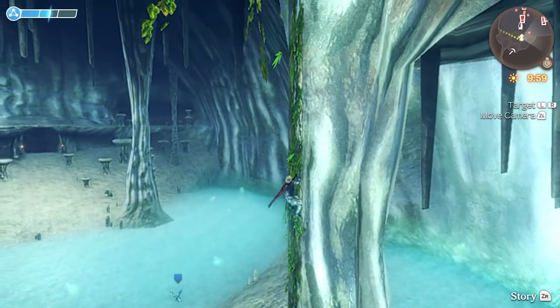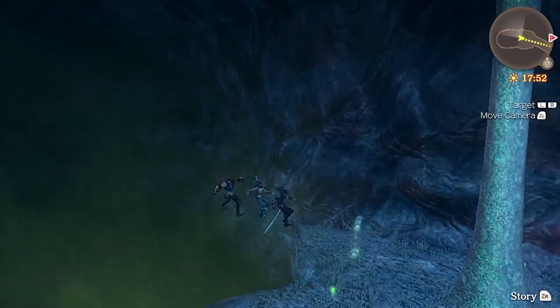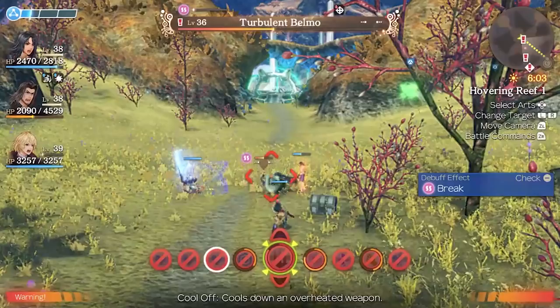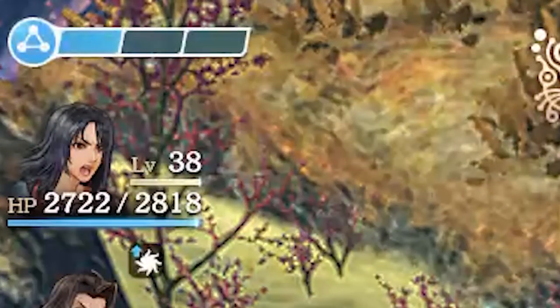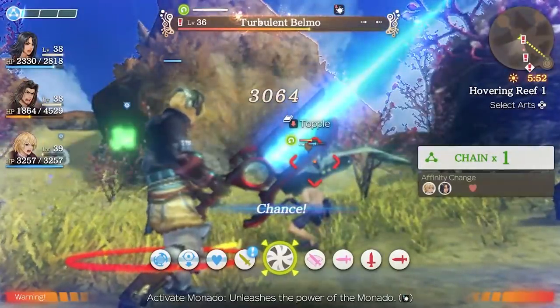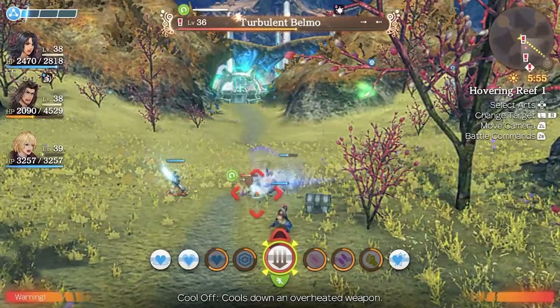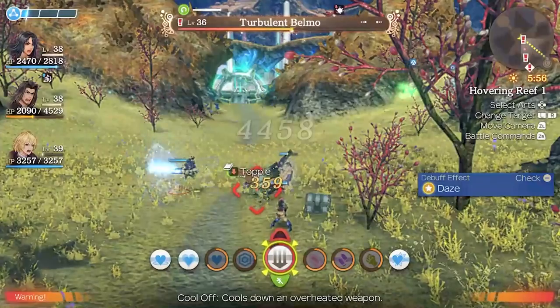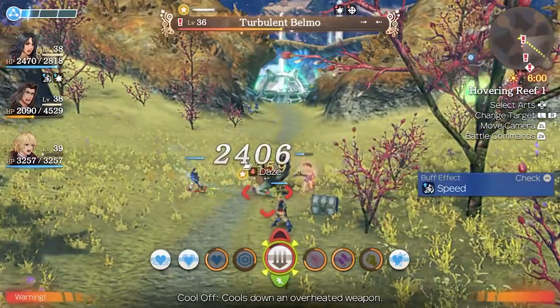Some places you climb, some places you find chests, and sometimes you'll find yourself dying from fall damage. You'll slowly build up your ultimate move for extra heavy damage, which you can see on screen, and that is great for boss battles. The game will early on tell you the importance of inflicting break, followed up by topple, and then ended with daze for maximum damage. If you played Xenoblade Chronicles 2, you are familiar with this concept — it's just a way of messing up the enemy.